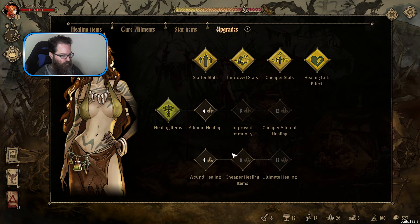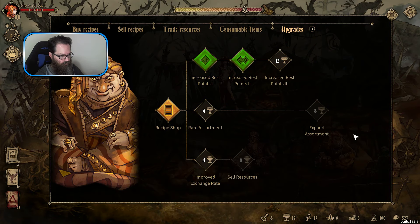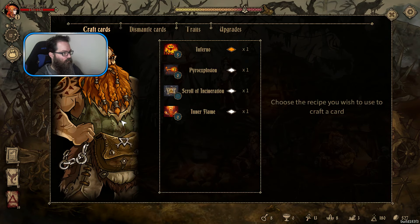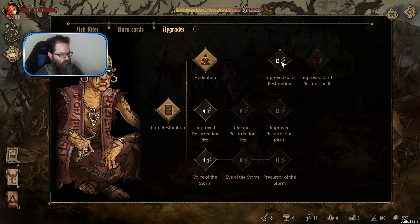We got the upgrade for her - wound healing. We could take ailment healing, we could take them both. What's ultimate healing? Increases healing effects by 25% - does that include cards? It does, doesn't it. Don't have enough. I just don't care to have them removed though, so I want to get to that. And a daisy - just don't care about that. Definitely want that one.